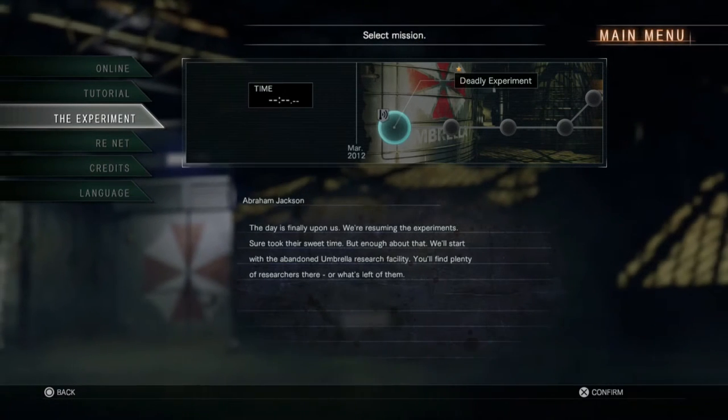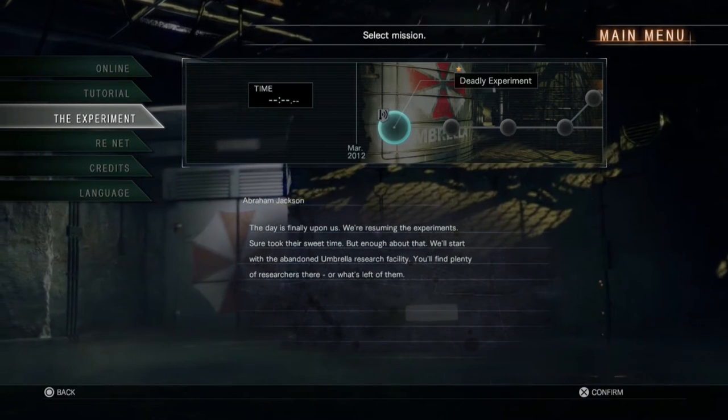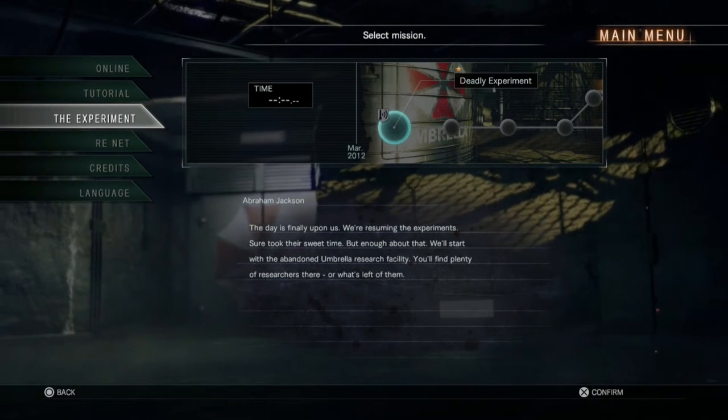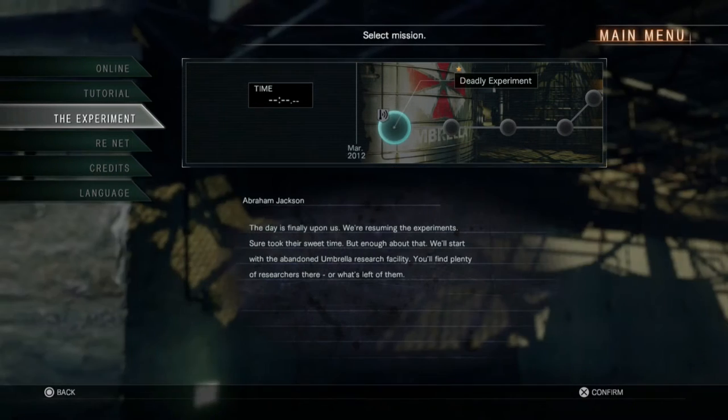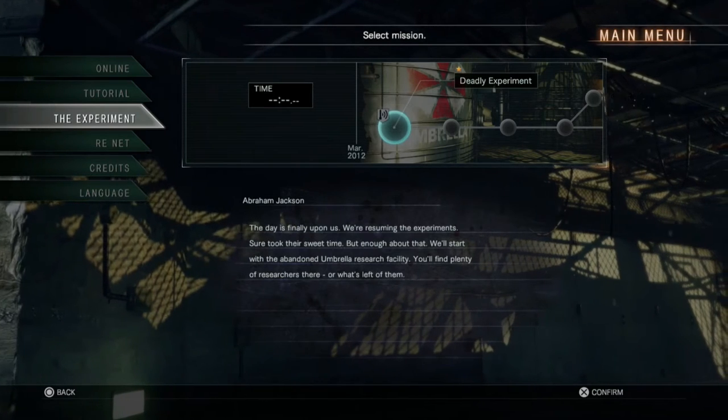Called Deadly Experiment. Abraham Jackson: 'The day is finally upon us. We're resuming the experiments. Sure took a little sweet time, but enough about that. We will start with the abandoned Umbrella research facility. You'll find plenty of researchers there — or what's left of them.'